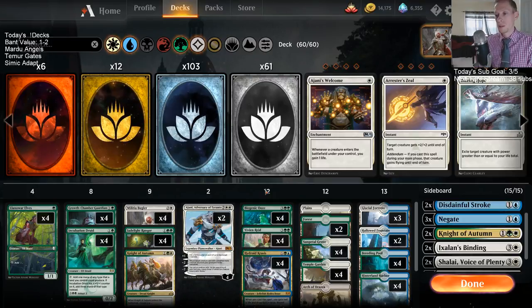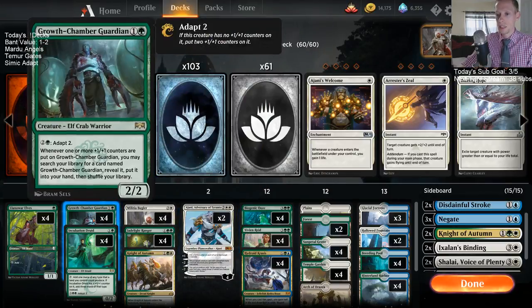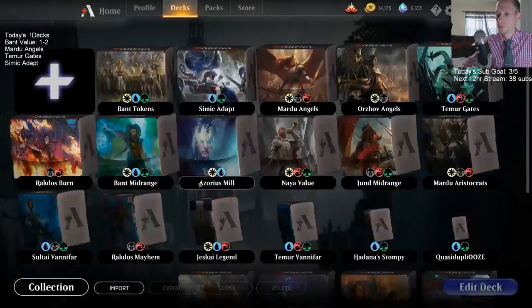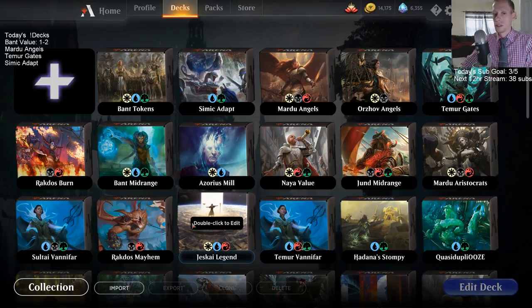We need some Settles, need some Hostage Takers — basically just need more interaction. This top row just isn't getting it done. Militia Bugler is just not really where I want to be with this. Good to know — we can move away from Militia Bugler.